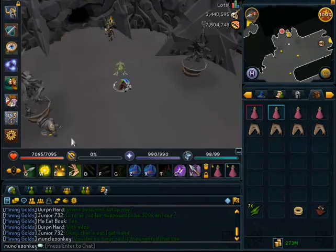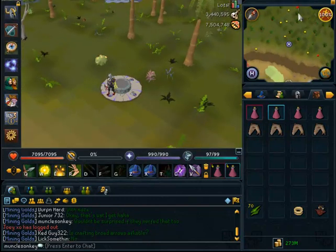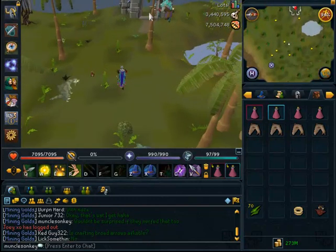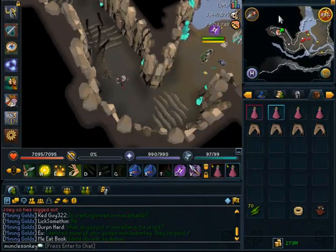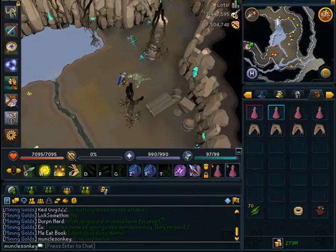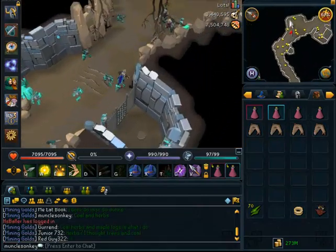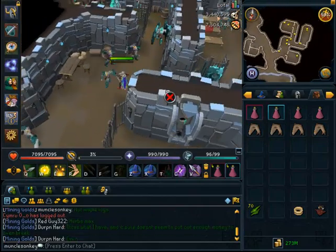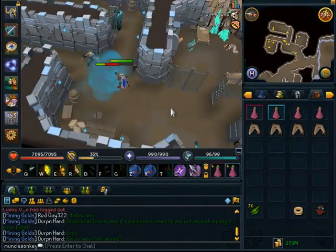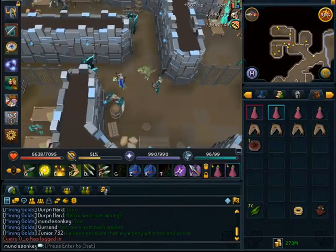You can also kill Gladii, which are between 1.5 and 2 mil an hour depending on how lucky you get with keys, and you get a ton of rune items there as well. They're about 90,000 Summoning XP an hour and have a very high drop rate for crimsons — about 65%. The spot I show in the video is the only place in the dungeon where you can strictly kill Gladii without any healers at all.